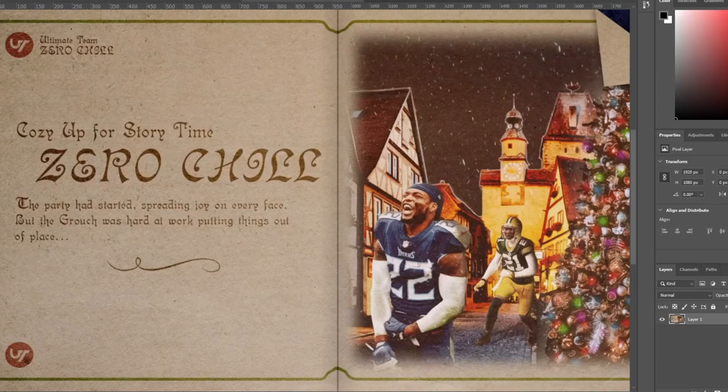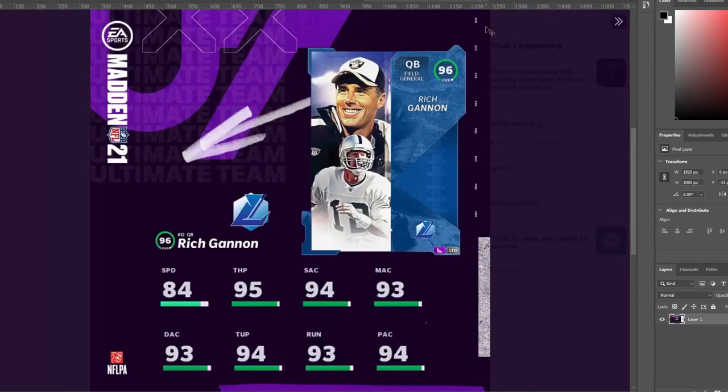The first player is going to be Rich Gannon, quarterback for the Raiders. If you remember, Rich Gannon did have one of the Team Diamond-esque players, and he was one of the quarterbacks people were really excited for at that time. He kind of fits the exact bill of everything people want right now — kind of like that Steve McNair. He has 84 speed, 95 throw power, 94 throw short, 93 throw mid, 93 throw deep, 94 throw under pressure, 93 throw on the run, 94 flash.